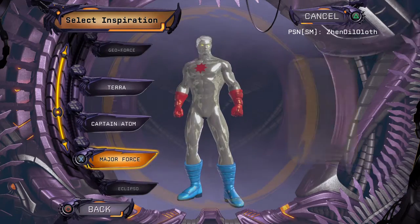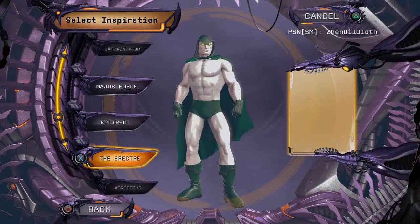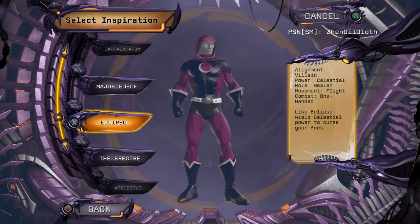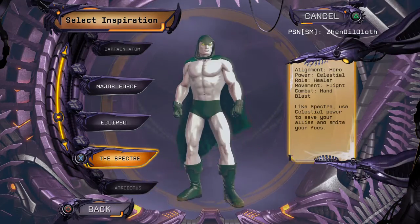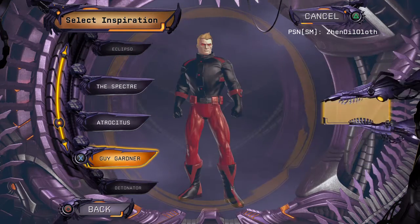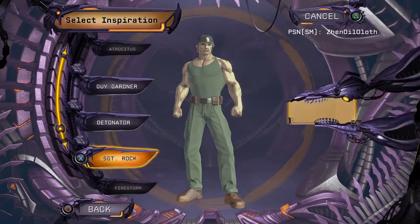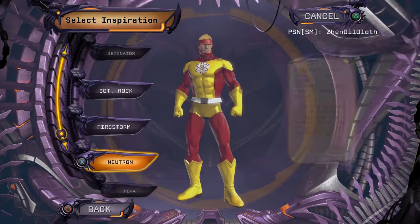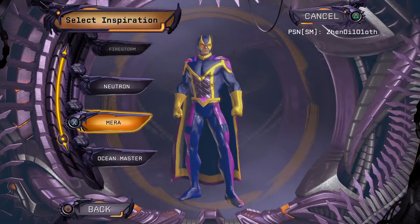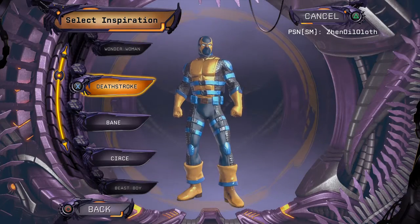Terra, Captain Atom, Major Force, Eclipso, the Spectre — it's a bit ironic that the evil Eclipso is the one smiling, but it kind of fits with the Spectre. Then there's Atrocitus, Guy Gardner, Detonator, Sgt. Rock, Firestorm, Neutron, Mera, and the evil Ocean Master. But for today, let's go with our friend Deathstroke.